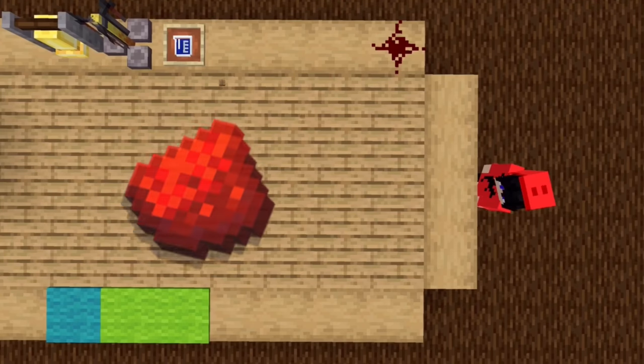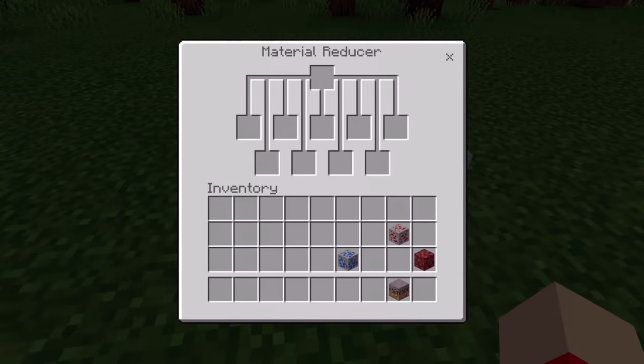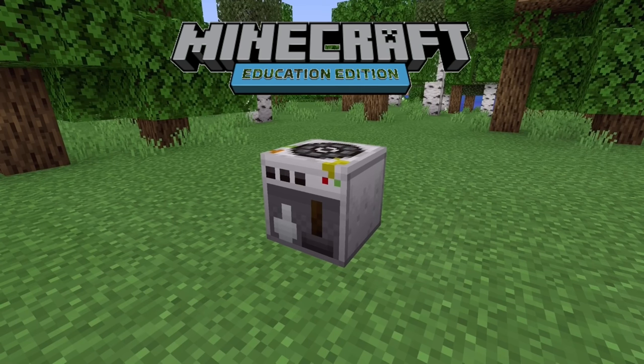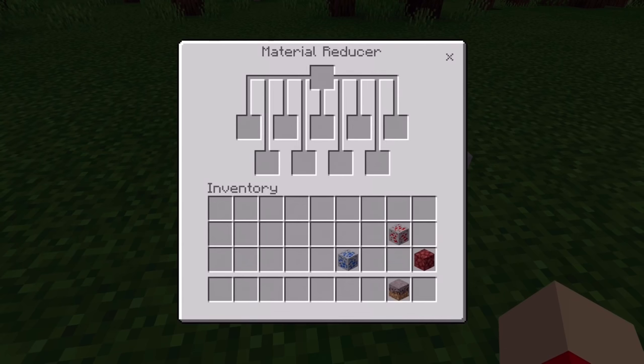Starting off with redstone. I bet you knew that redstone conducts electricity, but what if I told you that redstone is radioactive as well? If we place redstone ore into the material reducer — a Minecraft Education Edition feature that allows you to take Minecraft blocks or items and break them into their elemental components — we get the elements of carbon, uranium, and an unknown element.